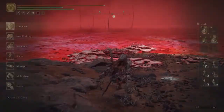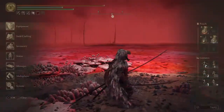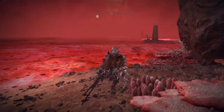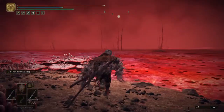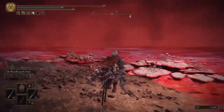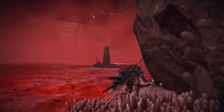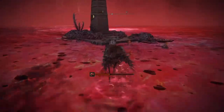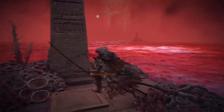You're gonna hate this area — I hate this area with a passion. My advice: if you have it, stock up on a lot of Preserving Boluses, or if you have the Flame Cleanse Me incantation, use that. The whole gist of this area is there are some platforms you can raise. We're just gonna go straight past and head for the target area.